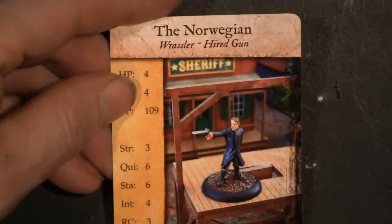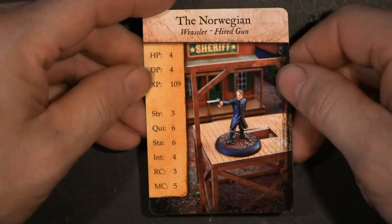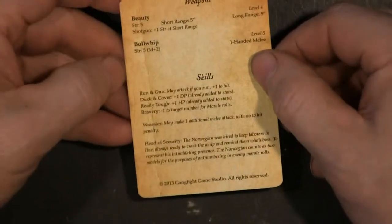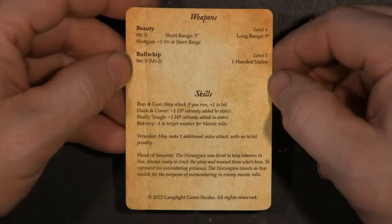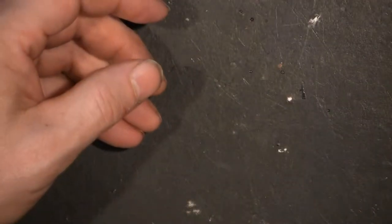This is the Norwegian and he's a Rassler Hired Gun. Here's all his stats — his experience, his hit points. On the back you see his weapons and his skills. His weapon is Beauty, a named shotgun — I like him already.